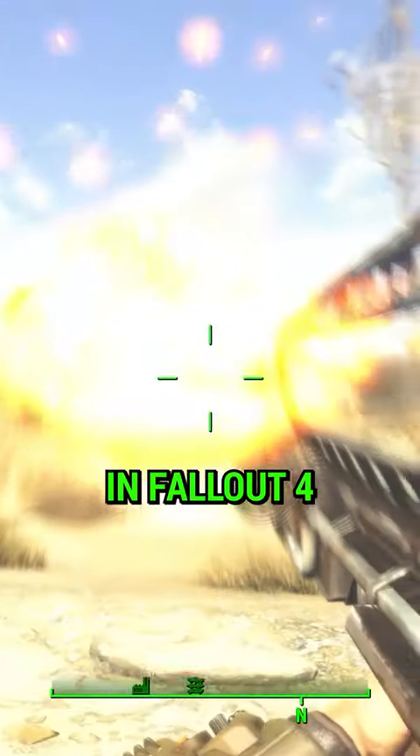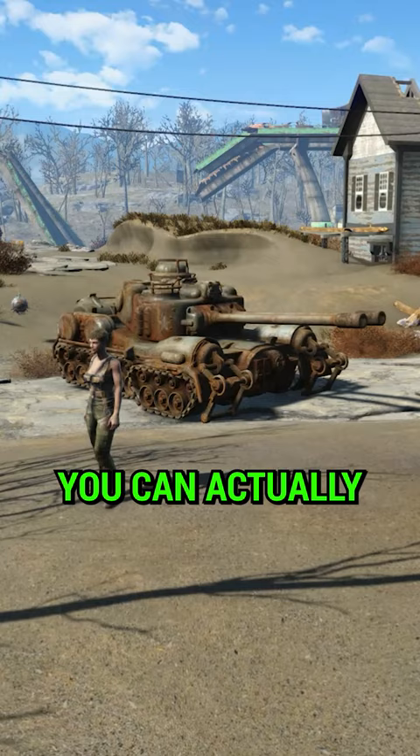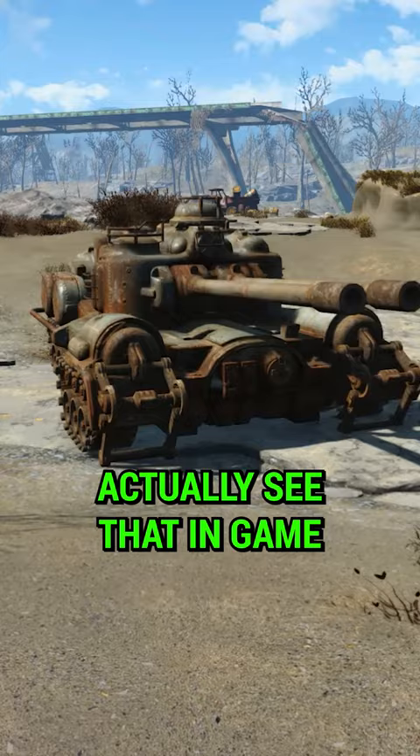Did you know in Fallout 4 that the Gunners have access to tanks? You can actually find them randomly around the map with a squad of troops around a pre-war tank. We assume that they got them working, however we never actually see that in-game.